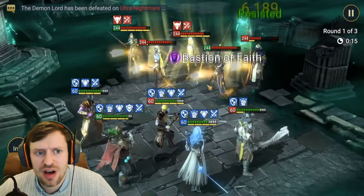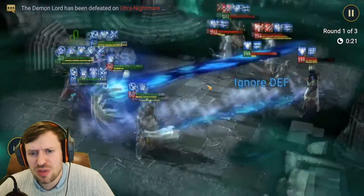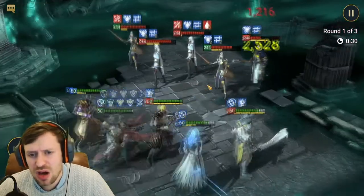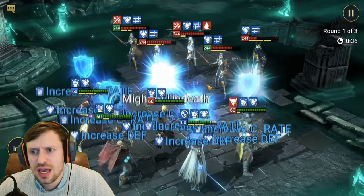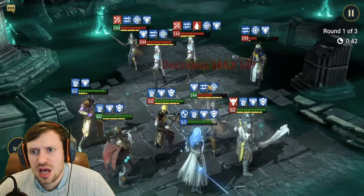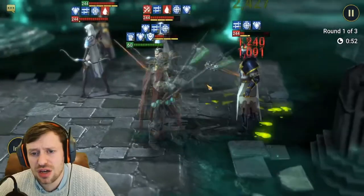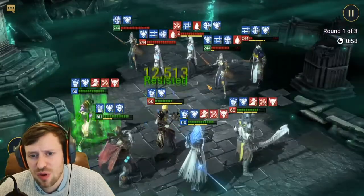First up we have Husk, who is a very underrated champion. I used to despise him, but that's because I built him incorrectly. If built correctly, he can be an absolute boss. After this run I'll show you how to build him. On his A2 he does AoE damage based on enemy max HP, very similar to Royal Guard - it absolutely smacks, and it also has a stun with it, which is extremely useful. His A3 hits really hard as well, and his A1 hits twice with a 40% chance to provoke the enemy.